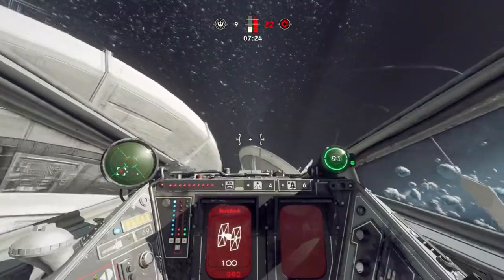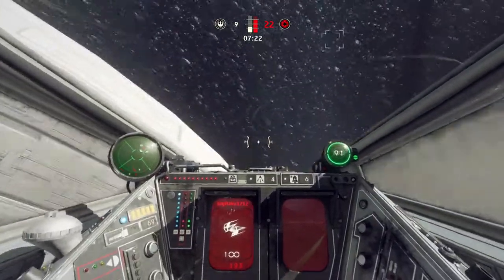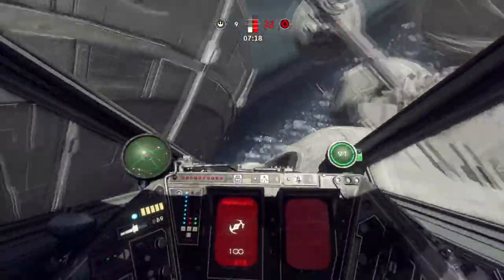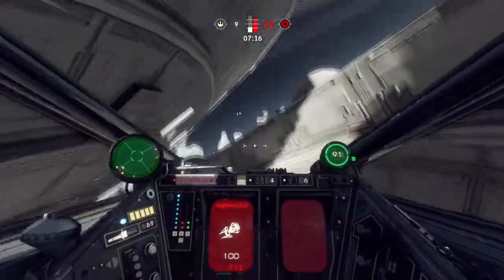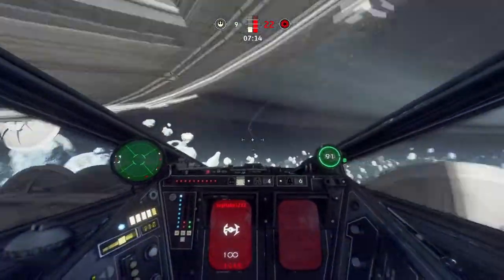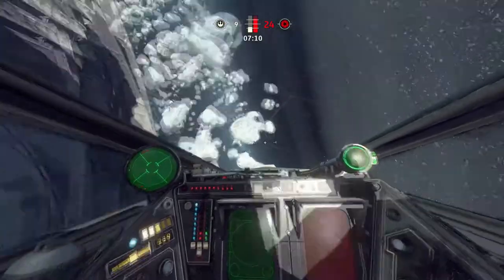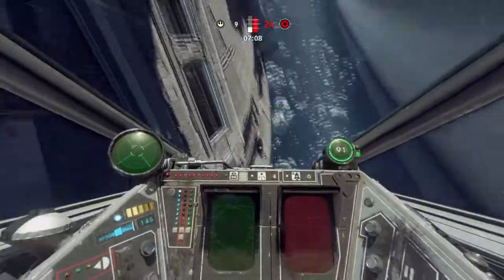Hello squaddies. If you want to know how to boost, keep in mind that not every ship will boost. Right now I'm in the X-wing, and to boost while you're in the X-wing, all you have to do is press space — or if you're on console, click down on the left control stick.